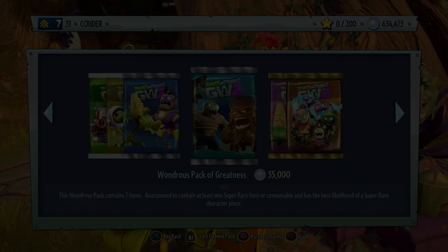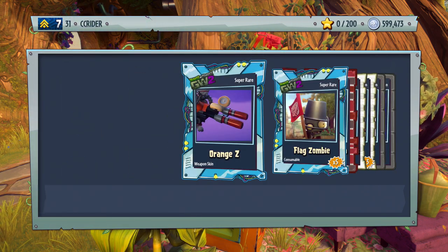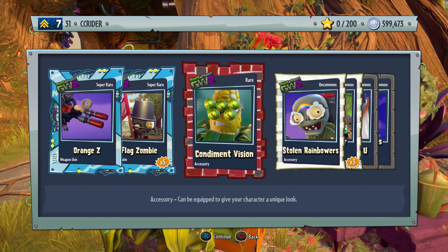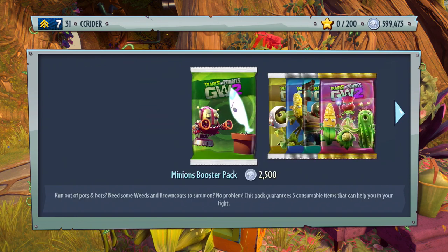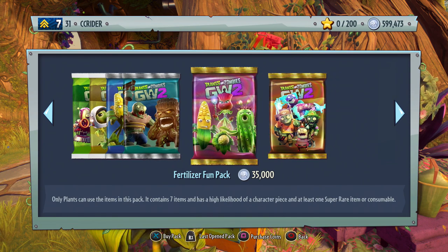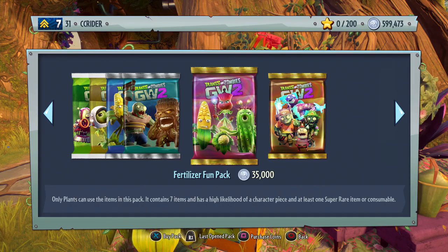That was okay, not too bad, not too good. This will be our last Wondrous Pack — then we'll spend the rest of our cash on consumables and the Fertilizer Fun Pack. We get a super rare orange Z, a flag zombie, condiment vision, stolen rainbowers, the screen door zombie, silver WLU, and then silver hearts ahoy. So while we didn't get what I wanted, we still got yet another legendary to make three. The only pack we haven't gotten legendaries out of is the one I wanted them from most — the Fertilizer Fun Pack. So right now we're gonna spend 500,000 coins trying to get that Disco Chomper.